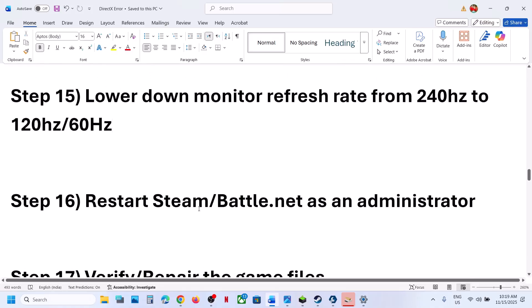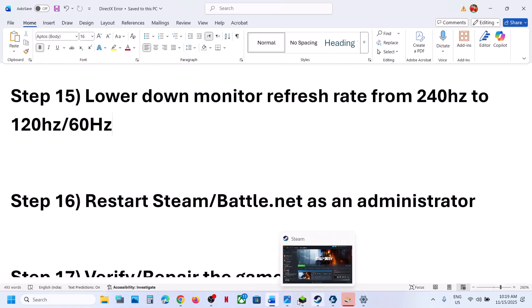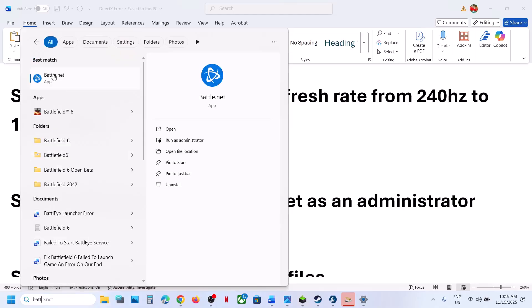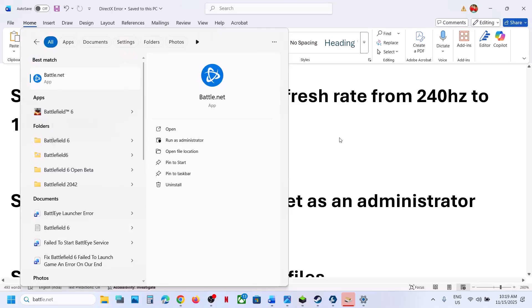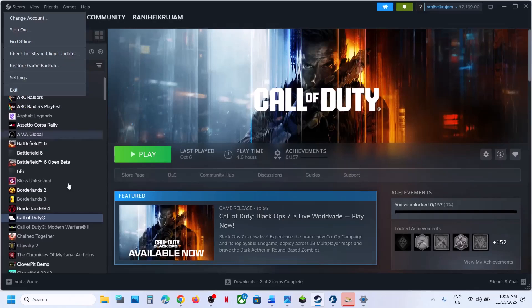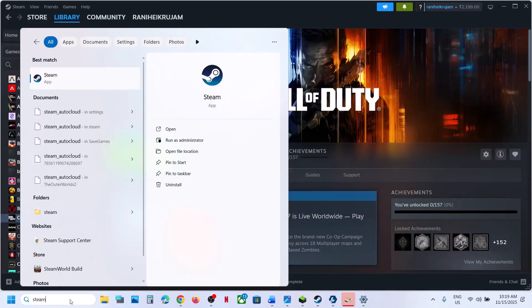The next step is to restart Steam or Battle.net as an administrator. Close Battle.net first if you have the game on Battle.net, then right-click and run as administrator. If you have the game on Steam, close Steam completely, then right-click and run Steam as an administrator. Then check.